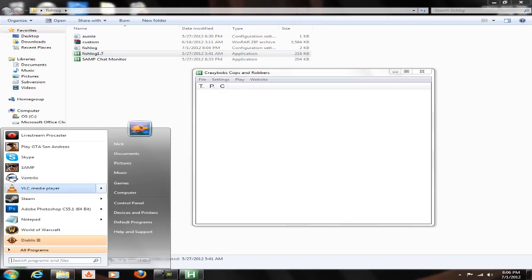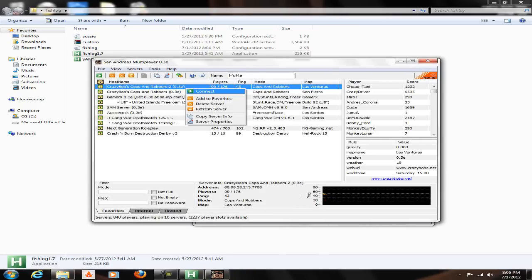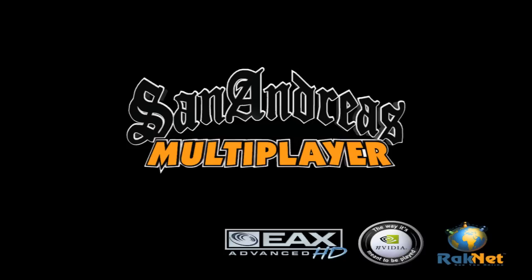So you just open up fish log, and you see what server you want to join, or you can just right-click and join the server. But since this is Lost Venturius on server 2, he's going to go on fish log, play server 2. And you wait until the game pops up.